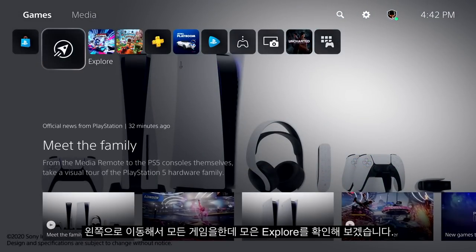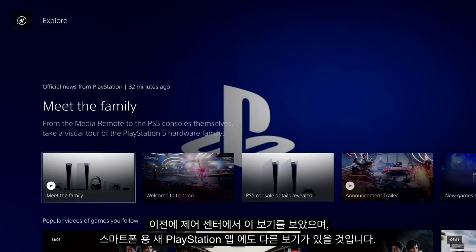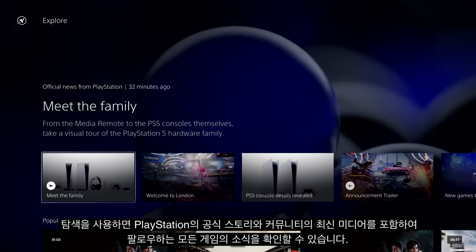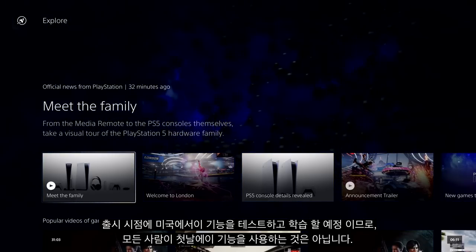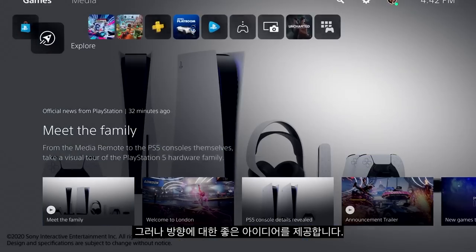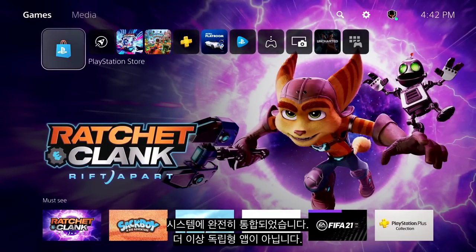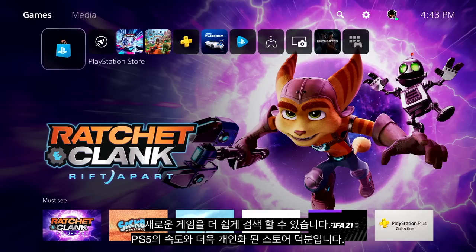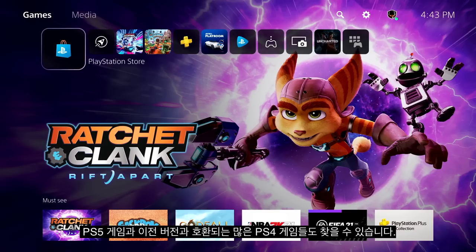Let's move one spot to the left and check out Explore, which brings together all your games. We saw a view of this from the Control Center earlier, and another view will also be in the new PlayStation app for mobile devices. Explore keeps you in the loop with official stories from PlayStation and from all the games you're following, including trending media from the community. We'll be testing and learning about this feature in the U.S. at launch, so not everyone will have this on day one. And this is PlayStation Store for PS5 — it's completely integrated into the system, not a standalone app anymore. Browsing for new games to play will be easier thanks to the speed of PS5 and a more personalized store experience. You'll find PS5 games and many backward-compatible PS4 games too.